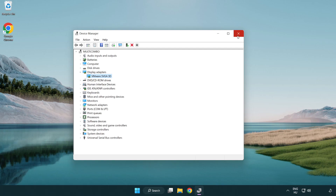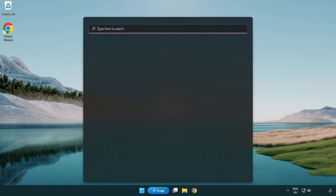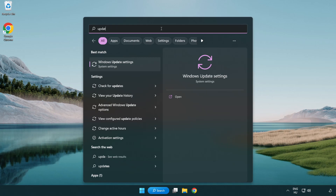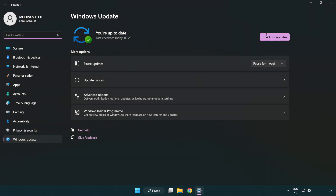Close the window. Click the search bar and type Update. Click Windows Update Settings. Click Check for Updates. After it completes, click Close.